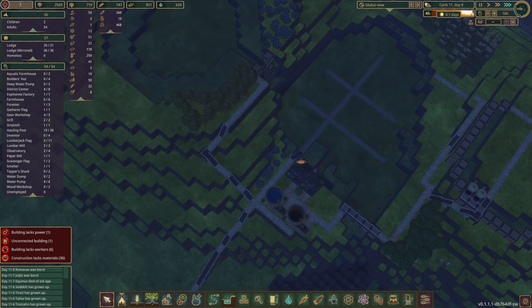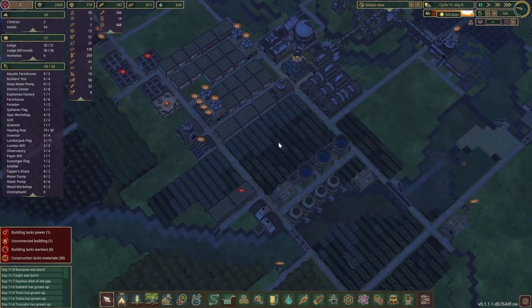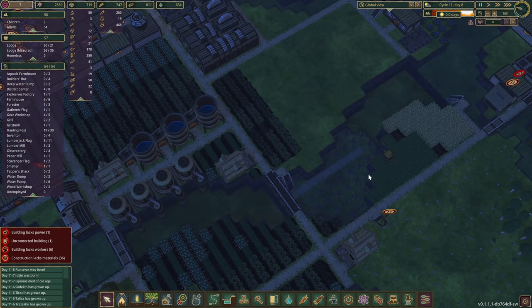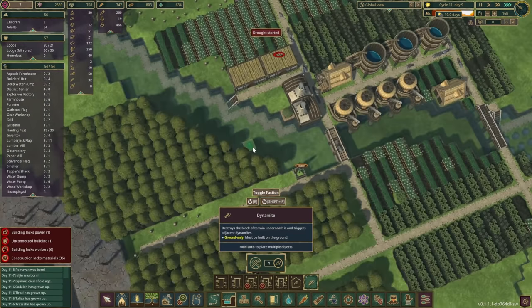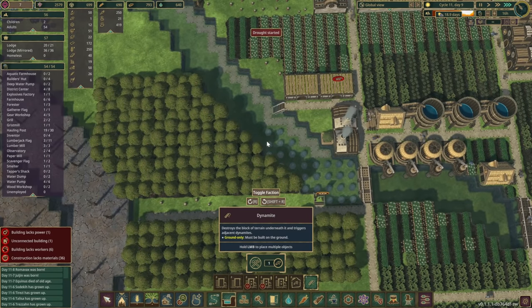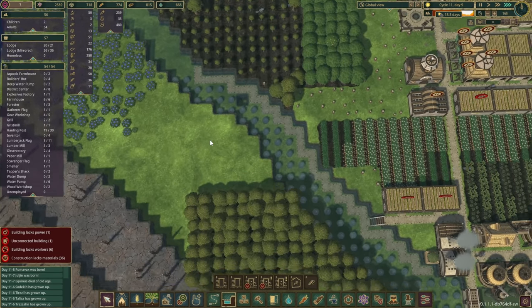The drought is starting now, which means — have we done any of those dynamites? No, we have not. So we didn't get to lower a lot of those levels, which is a bit of a shame. But we shall queue up quite a few more dynamites around this area.